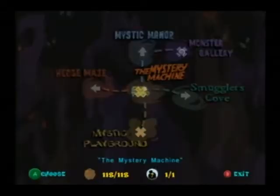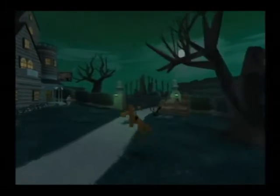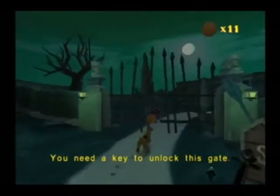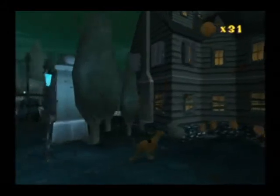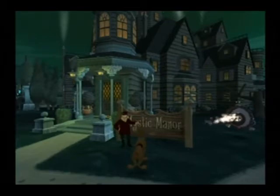Our first location is the Mystery Machine. This area is your central hub that branches off with different paths to each location, and each room and area has Scooby Snacks scattered all around. At the Mystery Machine, there is the front entrance to Mystic Manor with a snack gate in front of it. Smuggler's Cove is to your right, while the Hedge Maze is to your left, and you'll need keys to unlock them, which you can get with a shovel and double jump springs. There is a path leading to the Mystic Playground, and on the side of Mystic Manor is the entrance to the monster gallery. There is also a fountain, the hole that Shaggy fell in, the mystery machine itself, and the groundskeeper who hangs around the front of Mystic Manor when you get the shovel and when you beat the game.